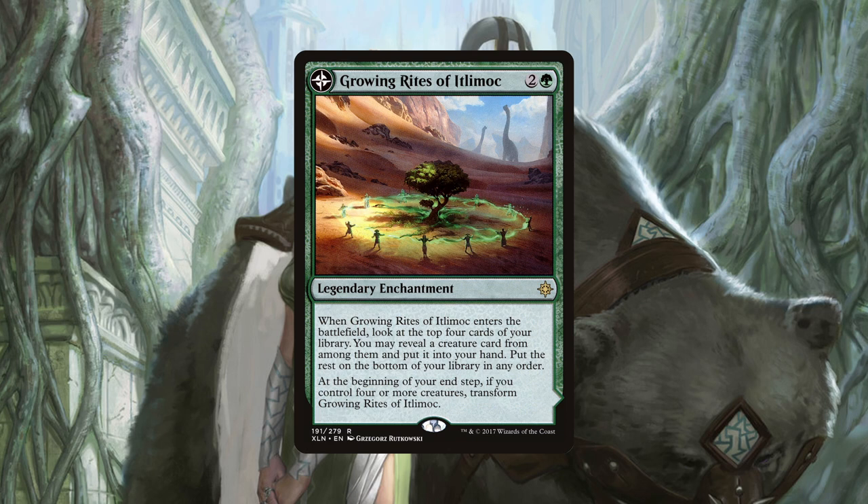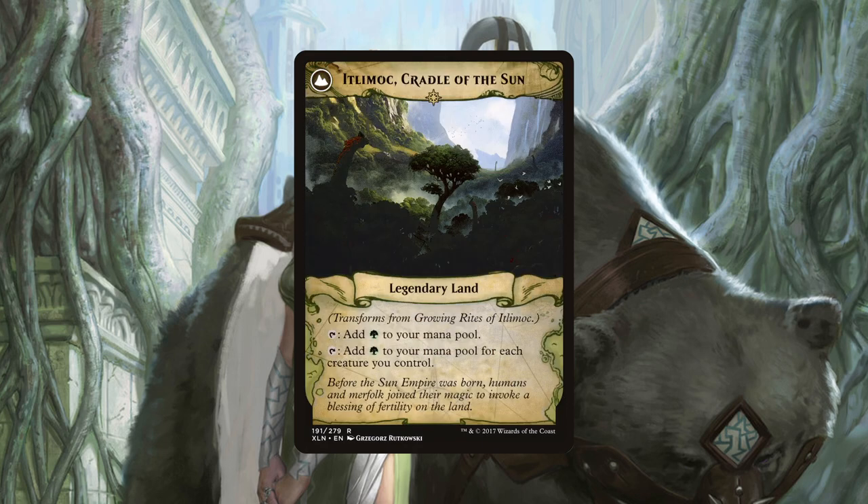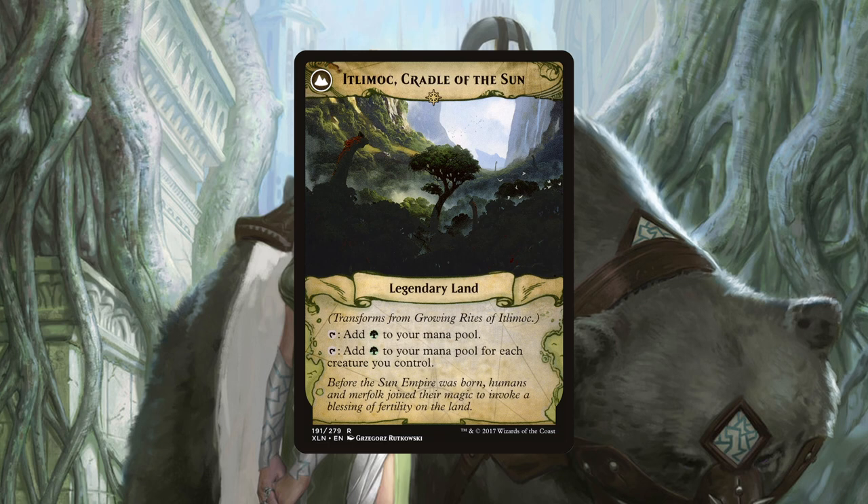Growing Rites of Itlimoc is an enchantment that upon ETB lets us look at the top four cards of our library, reveal a creature card and put it in our hand. But at the end step, if we control four or more creatures — a requirement that won't be hard for us to achieve — then it flips and becomes Itlimoc, Cradle of the Sun. This is a land that can tap for green, or one green for each creature we control. In a deck with 48 creatures, most of which have a low mana value, this land will be able to tap for an insane amount of mana. And at worst, if we get board wiped, it still taps for one green and will get progressively better again as we rebuild our board state.